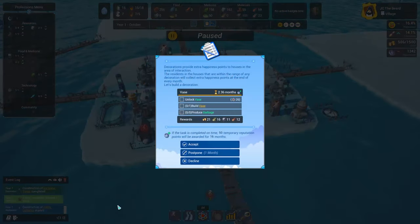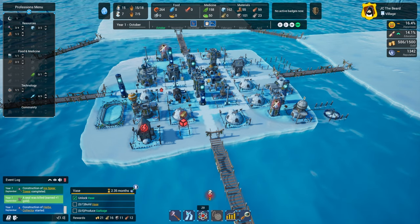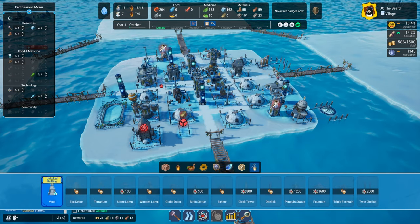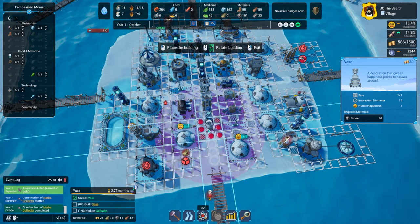New task: decorations provide extra happiness points to houses within the area of interaction — yes, as we learned in the tutorial. So let's unlock our vase here. We've got decorations all the way to the right. This is just going to be a good space filler in spots we don't really know what else to do with.